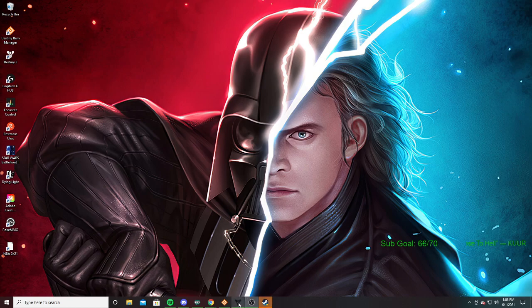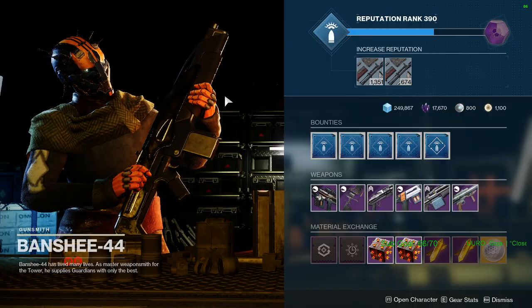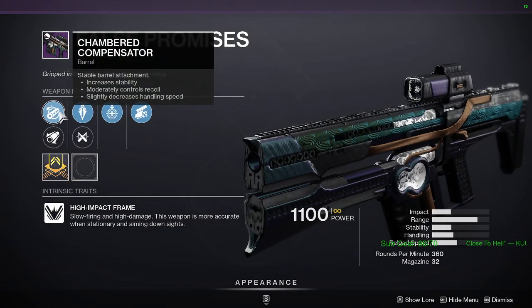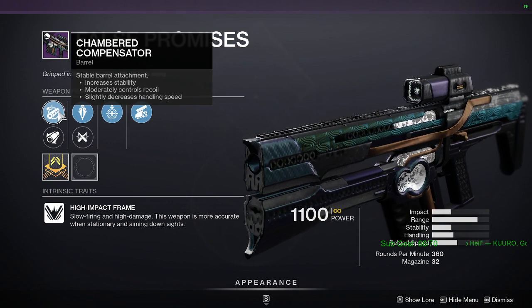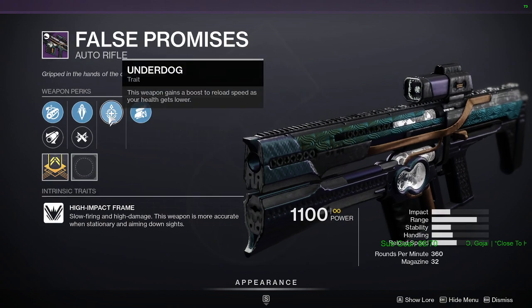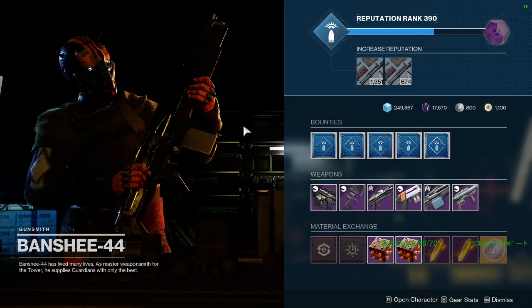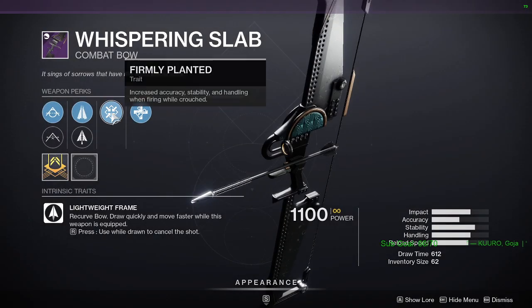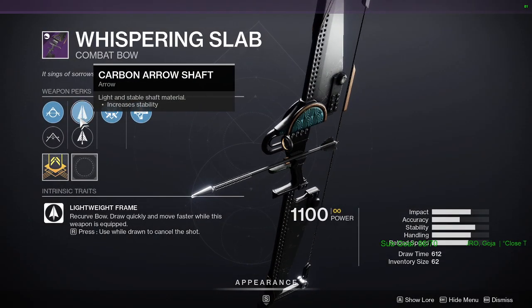Welcome back to the channel. Today I'm going to show you quickly what Banshee has for weapons this week. What he has is False Promises with chambered compensator, extended barrel, armor piercing rounds, ricochet rounds, Underdog, and Swashbuckler. Also Whispering Slab with Firmly Planted, Unrelenting, carbon arrow shaft, fiberglass arrow shaft, high tension string, and tactile string.